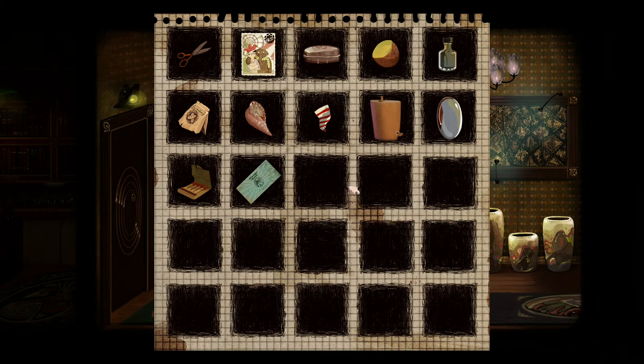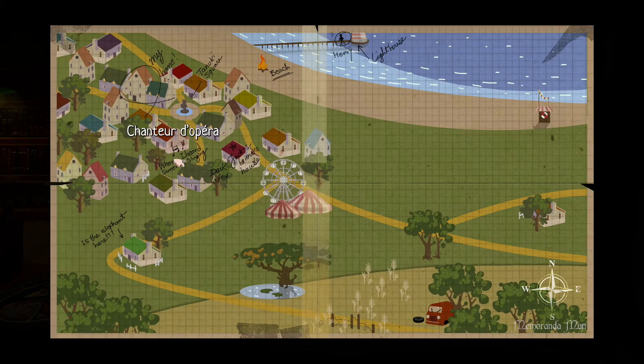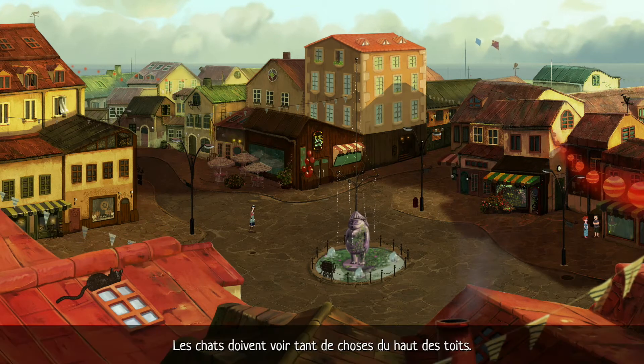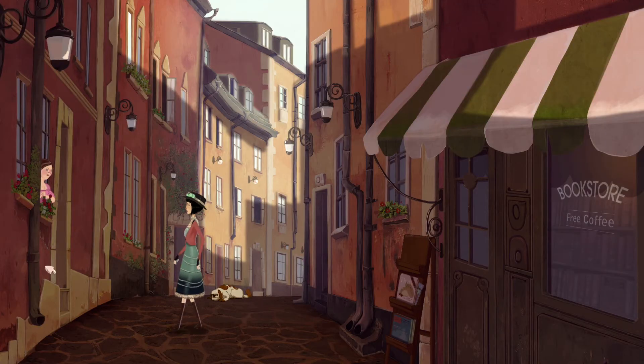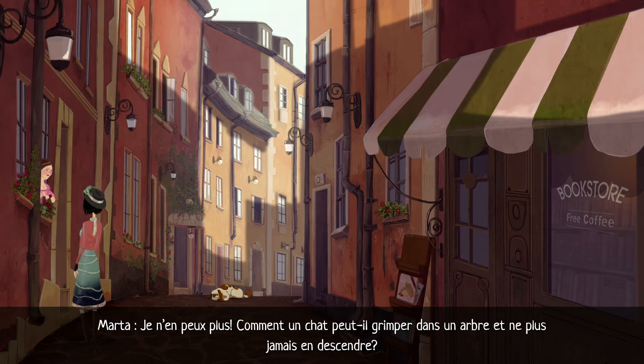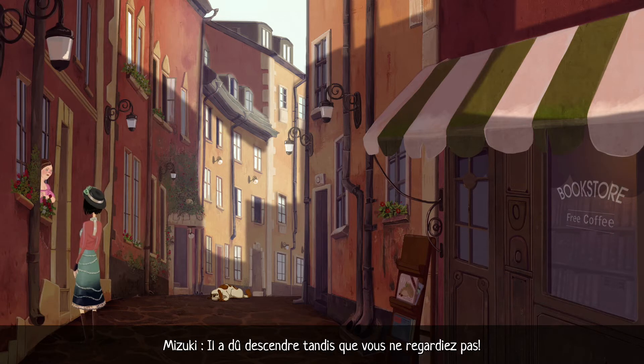With the X button you can access the map, where you can travel between the different places you will find. Everything happens in a small village. Every time you talk to an NPC you will unlock new places, new shops, new pavilions. The map looks small, but the interesting places are quite numerous. And since the adventure is short, you can still find a lot of screens and different locations, which avoids too much backtracking.